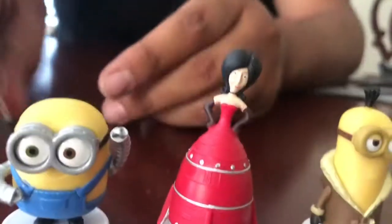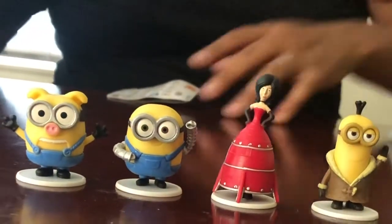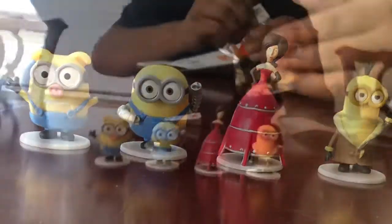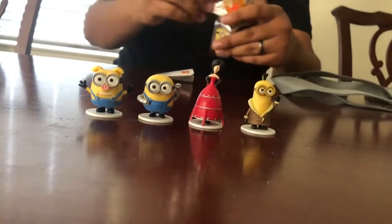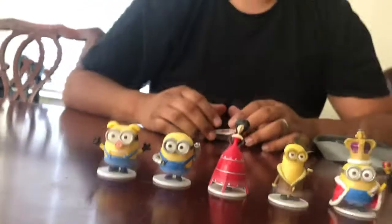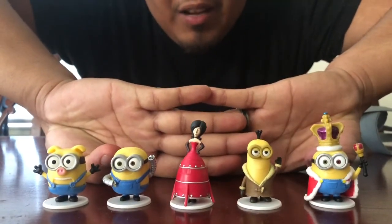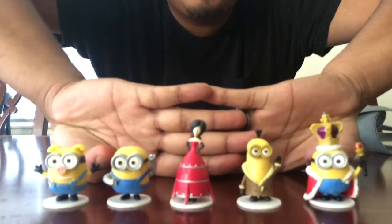I thought for a minute there's a button that opens them up — but no, there's no button. I'm going to go with the British Invasion one. Who is it? King Bob! Look at the details — look at his crown, his red robe, we go all the way down. I'm happy. We got all of these. No duplicates. They look cool — you can see them all right there.